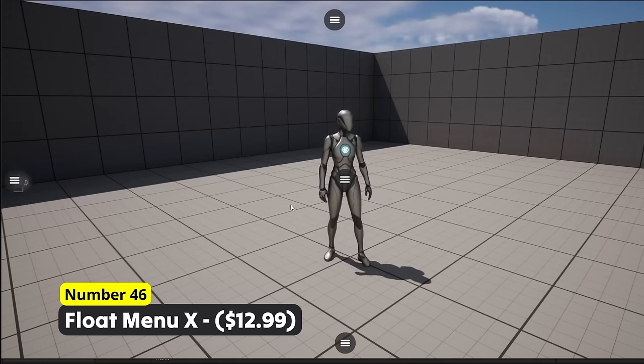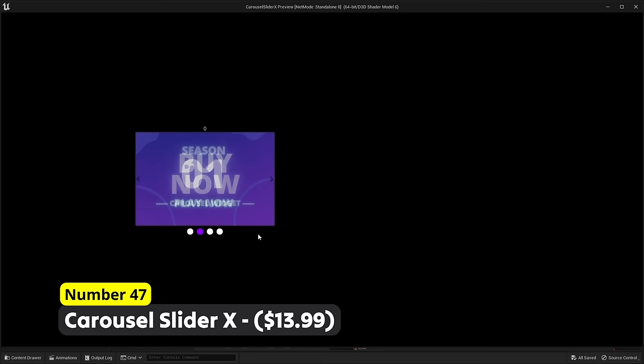Show your players the newest news using Number 47: Carousel Slider X. Create interactive image carousels to feature the most important things in a modern fashion.